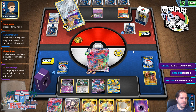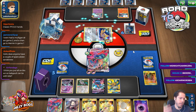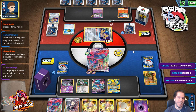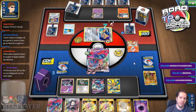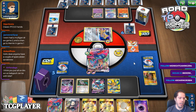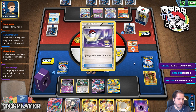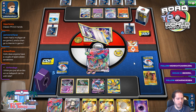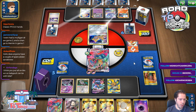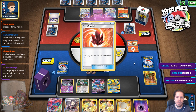Mr. Mime active both games without any draw support — wow, James, that sucks. I'm so sorry — that happened to me too, except with Mewtwo instead of Mr. Mime. Classic PTCGO hands. Okay, there's the Oricorio. Goodbye Victini. I'm only going to draw game two and I went Marnie in game one.